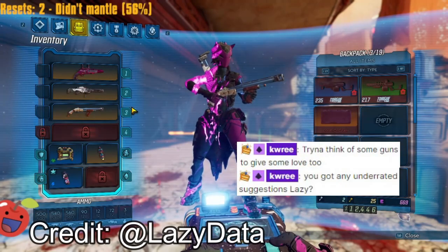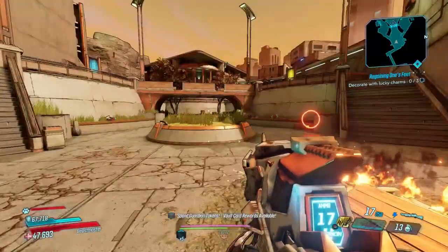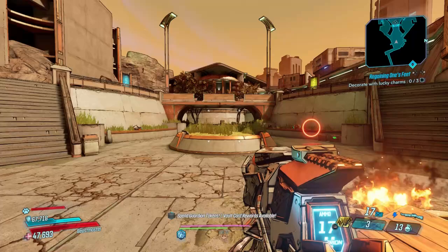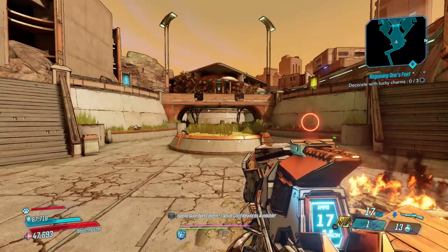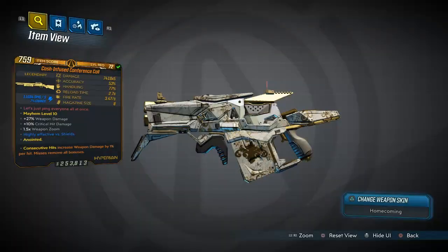I think some guns to give some love today. Conference call. All right, everybody, my mic is turned on for this. And yes, you saw the clip. We're here. We're at the Judge Hightower area in Lectra City. This is where you do get the Conference Call at this dedicated drop. However, you can get this as a world drop anywhere in the game, which is pretty cool. This is the one that we have today. Let's go ahead, take it for a spin.